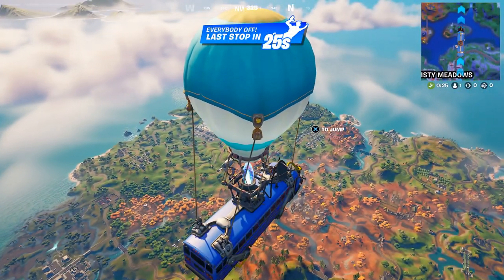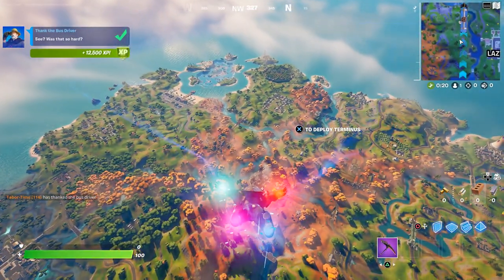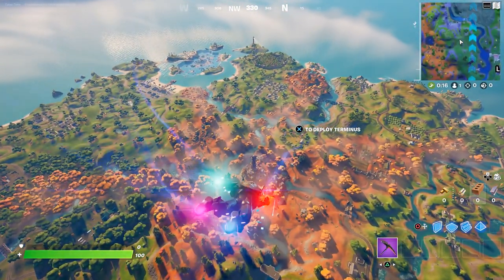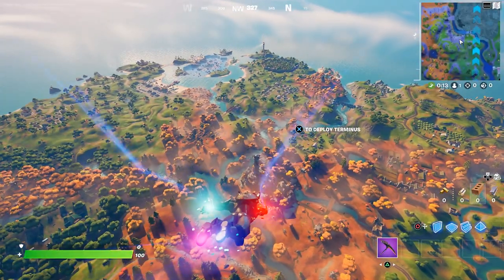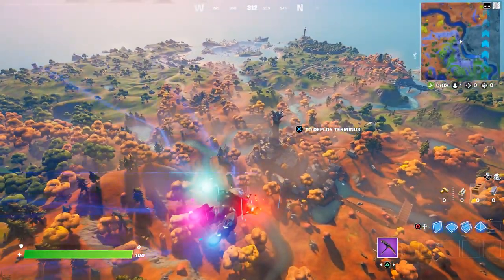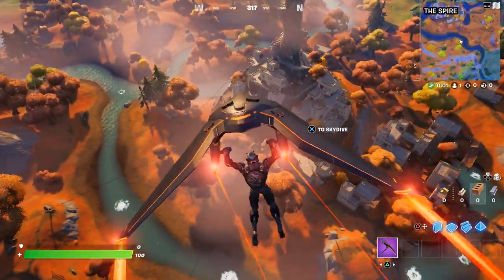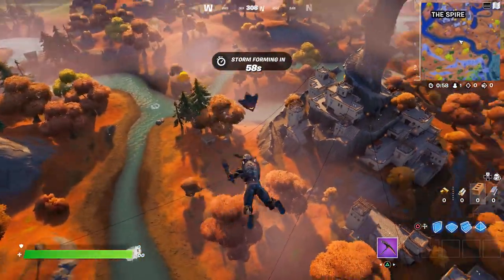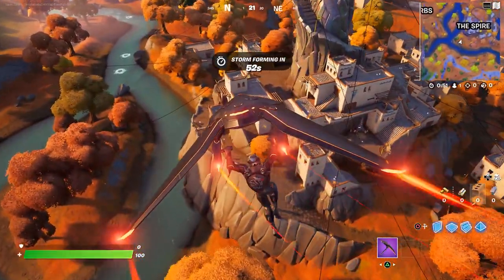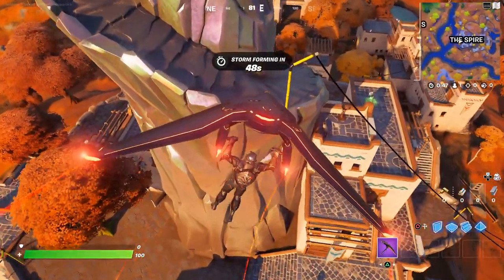Now let me show you the second mythic — the mythic shotgun. The boss here is the Spire Assassin, one of the battle pass characters, and she is most formidable. That mythic shotgun can annihilate you even at 200 health almost instantly. She can teleport just like the mini bosses but has more health, so keep your distance — but it's worth it if you can take her out.